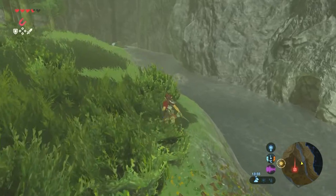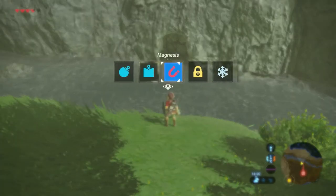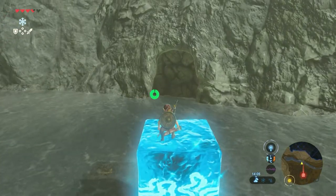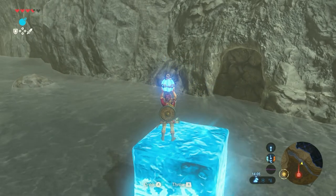There are some rocks that can be broken with a bomb. But in order to get there, we need to get a little bit closer. So for that, you use your cryonis rune — place it somewhere in the water, get on top of it, and get yourself a bomb rune, and throw it.